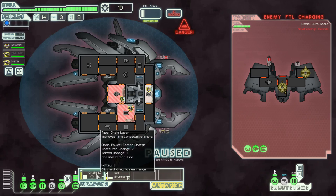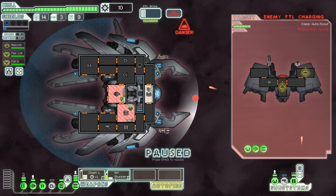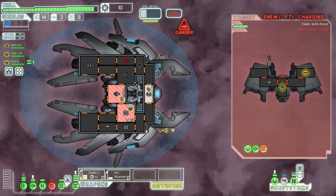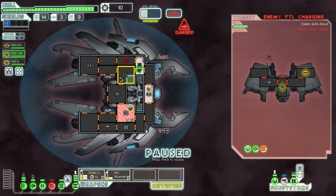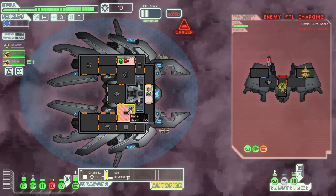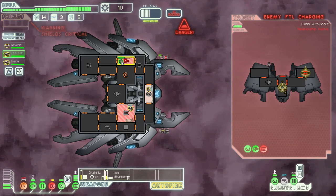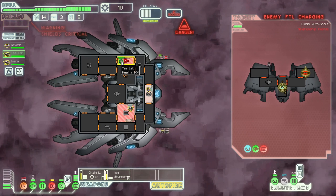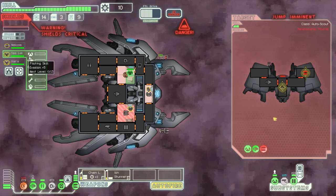This fires chain power, faster charge, two shots per charge. They took out our oxygen room — we can go fix that. Oh hey, it shows you which room the crew member is going to end up in — that's kind of cool. Good old fashioned FTL Advanced.